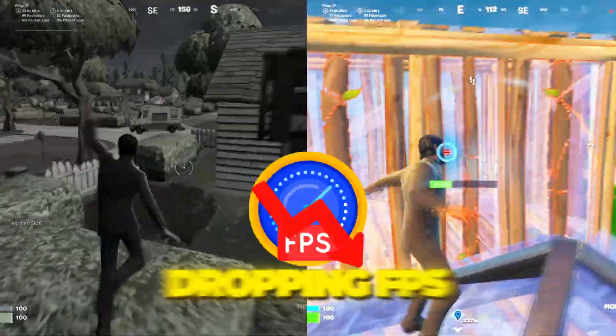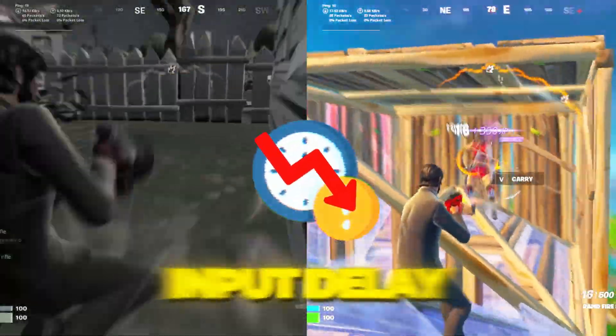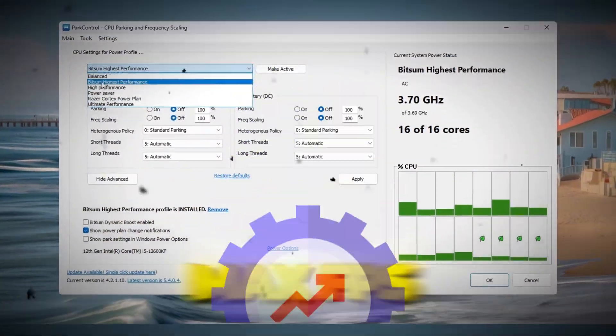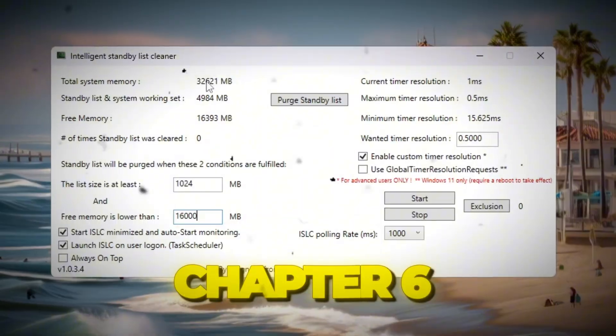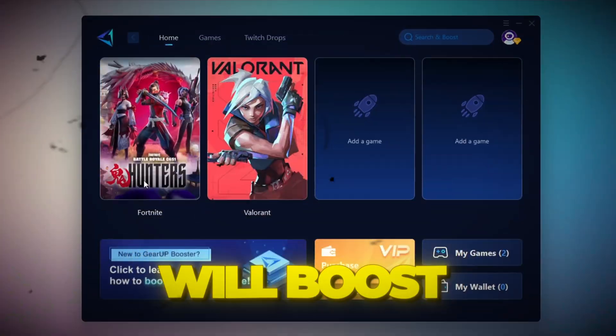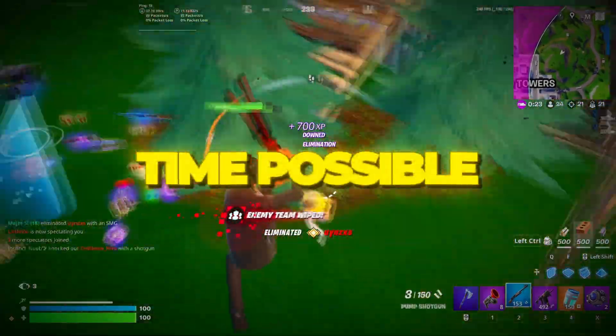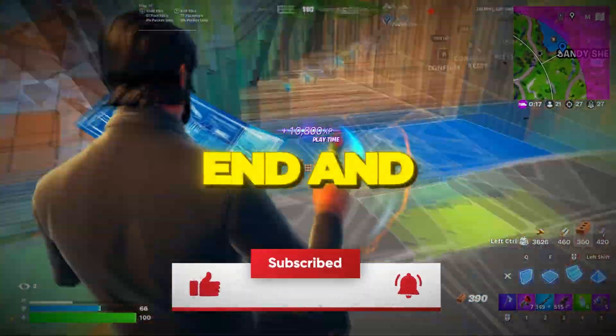Are you tired of Fortnite feeling laggy, dropping FPS, or having that annoying input delay? Well, today I'm showing you Peterbott's secret settings for max FPS and zero input delay in Fortnite Chapter 6. These are the exact updated pro settings that will boost your frames, make your game smoother, and give you the fastest response time possible. So stick with me till the end, and let's get started.